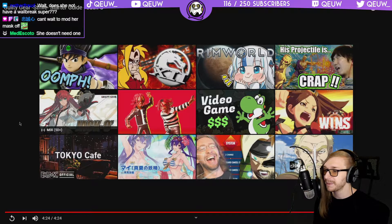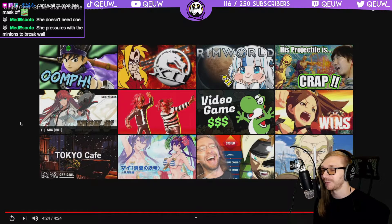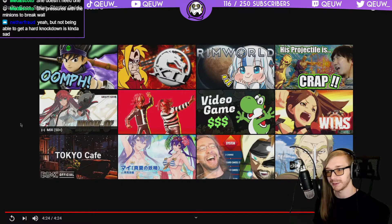I doubt she's gonna be as popular as people are hyping her up to be, just because people don't like playing these types of characters — that's why Zato's not popular. She's not a full puppet character with full control of the minions, but it's more puppet-like because she can choose when they attack and defend. She can call them back and throw them back out. Hey, thanks for watching.